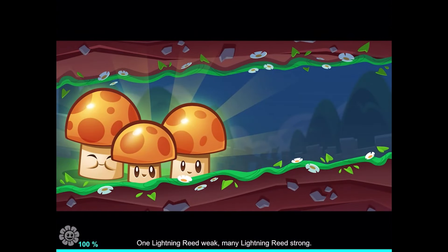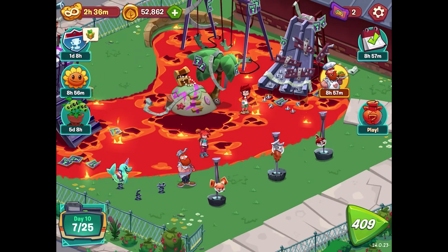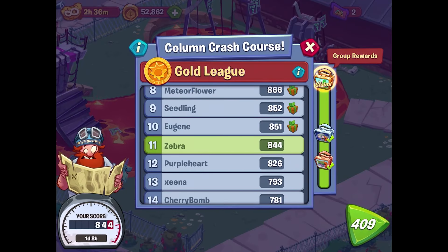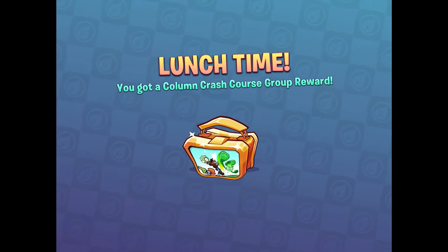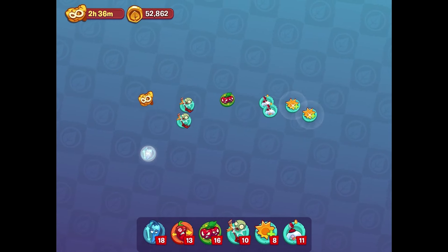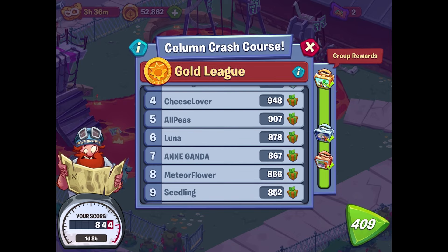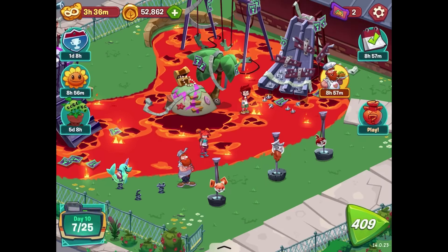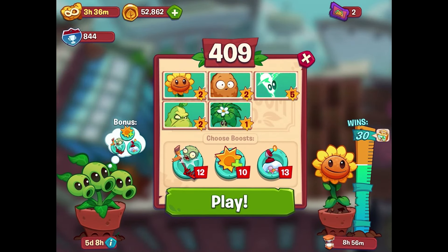Before moving forward we have a reward — making it to the very top of the column, Crash Course group reward. This is a ton of stuff — a bunch of power-ups. The higher you get up in the leagues, the better rewards you get, so it's always worth building that up. Level 409 over here — we've still got the one-streak going, and we need two more tickets. Let's see what the lightning reeds can do for us.